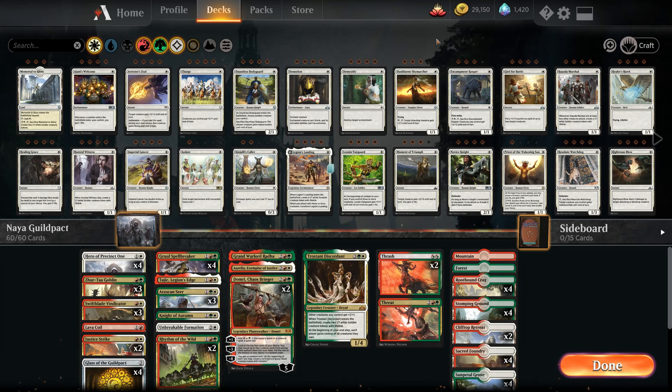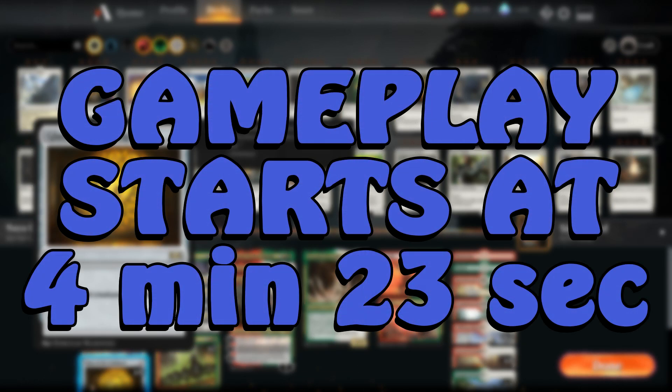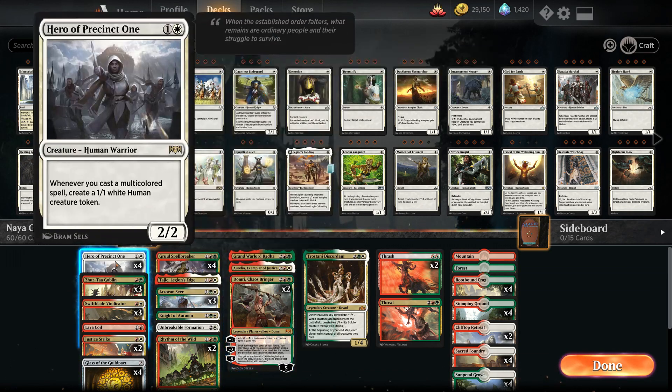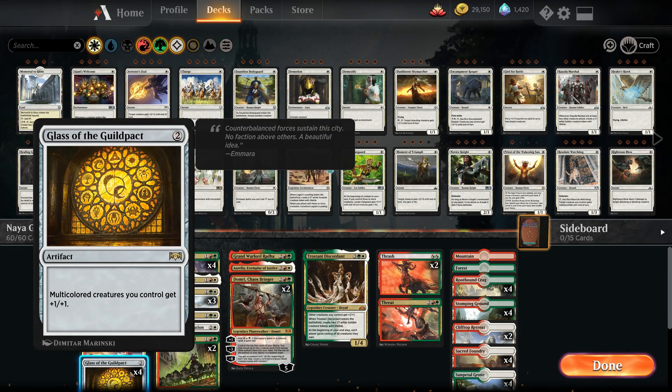While I'm playing on Arena today, I'm playing a little build I made — Naya Guildpact — all based around Glass of the Guildpact. Such a cool card: two mana, multicolored creatures you control get +1/+1. What goes well with multicolored creatures? Hero of Precinct One — whenever you cast a multicolored spell, create a 1/1 white human creature token. We've got four of these in the main deck, and everything else is multicolored.